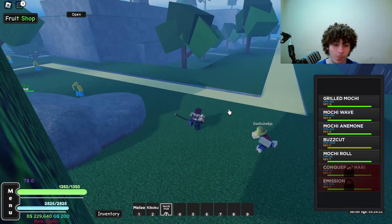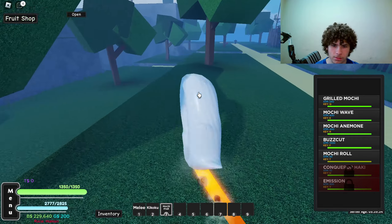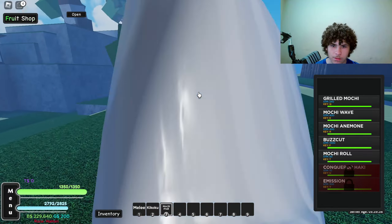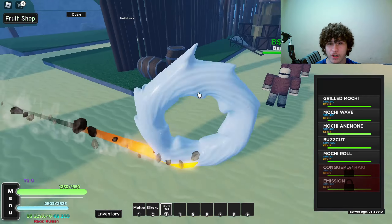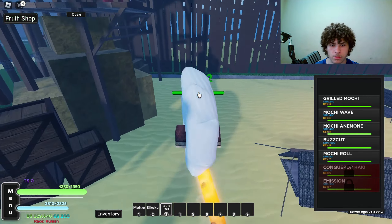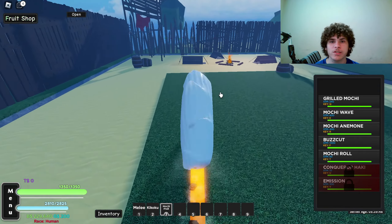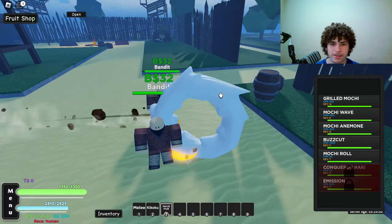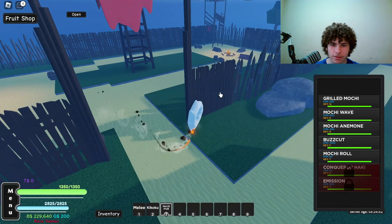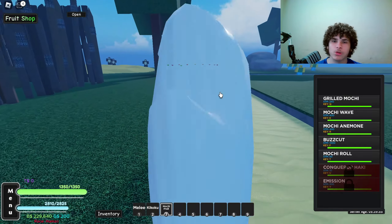Last but not least we have Mochi Roll, the T ability — is that a motorcycle or am I tripping? They literally put a motorcycle engine in this thing. It's slow as hell, does no damage, and you can't even climb buildings. It's like a motorcycle bro.